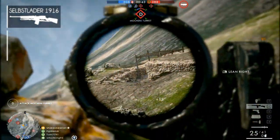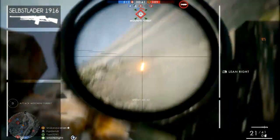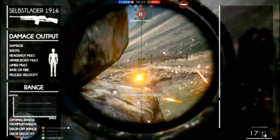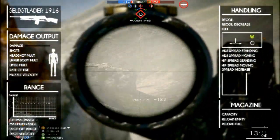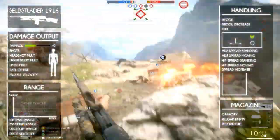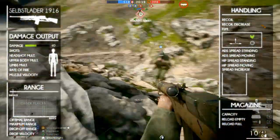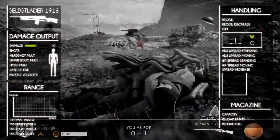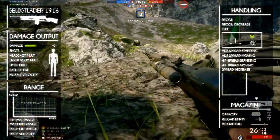With the general information out of the way, let's take a more in-depth look at the statistics of the weapon — because that's what we're all interested in, right? Starting with damage output: it deals 40 damage within its maximum damage range, but this drops off to 35 after that range. This means you will always kill an enemy within 3 shots.